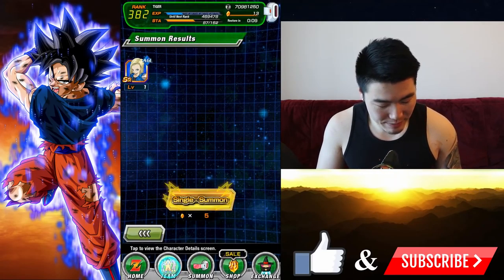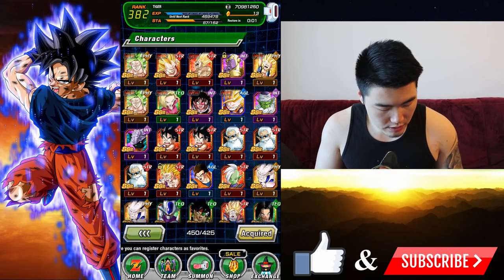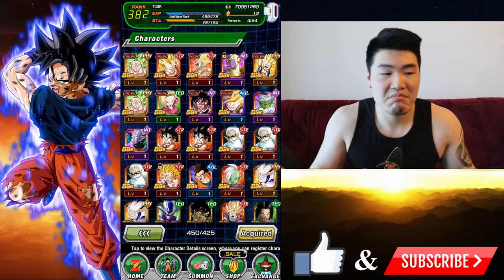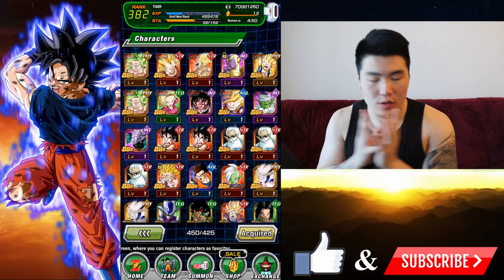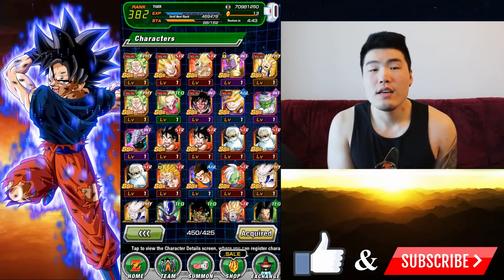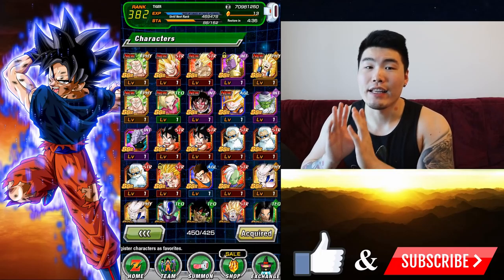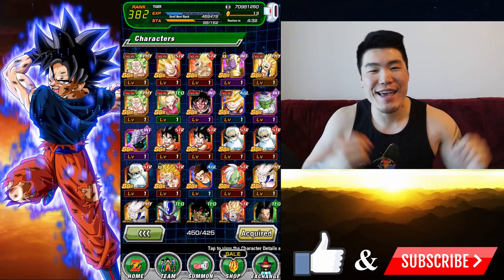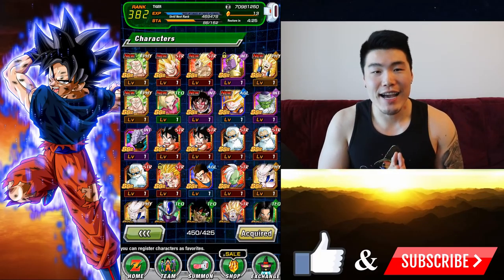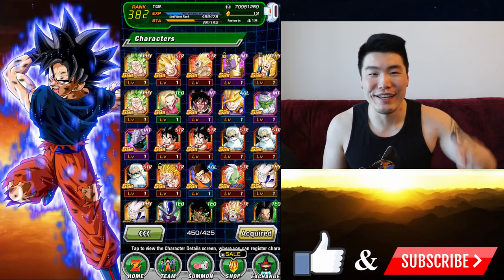Alright guys, that's gonna be the video. Let's take a quick look at what cards we got today. For 150 stones we got nine SSRs across four multis — that's not bad. In terms of SSRs per multi, that's solid, and we got the Angel Golden Frieza so I'm not gonna be too upset. Keep an eye out for more Dokkan content and Legends content. If you like the video, like it and consider subscribing. As always, hope you have a fantastic day, good luck on your summons. This was Tiger with Tiger Uppercut Media, signing out.